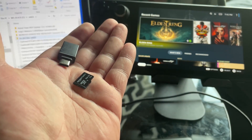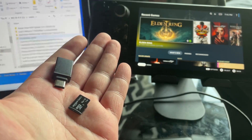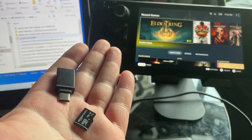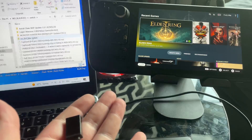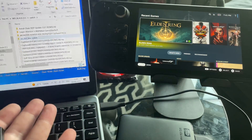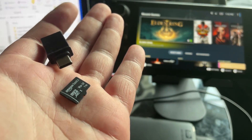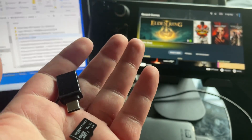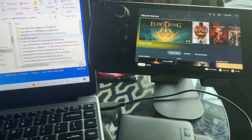So tools you may need to set it up — you will need a USB to USB Type-C and also some type of storage device, whether it be a hard drive or a PC, just so you have your games on there. You'll also need an SD card. Here I have my one terabyte card that I use for my triple-A games, but I've just put a 512 gig SD card into the Steam Deck.